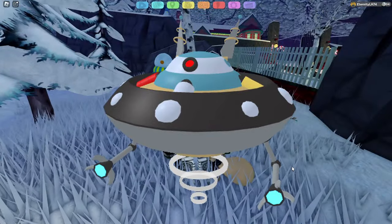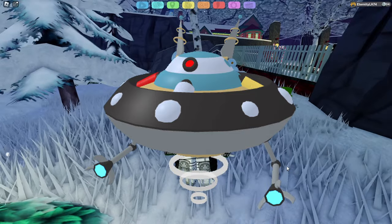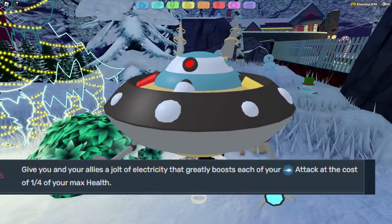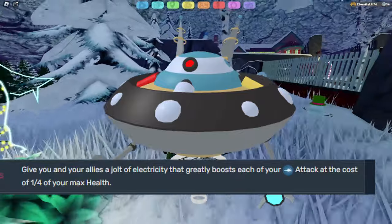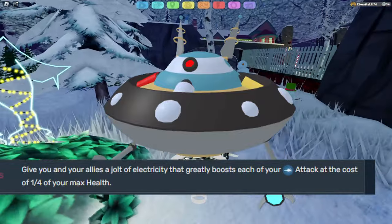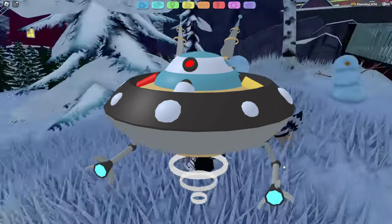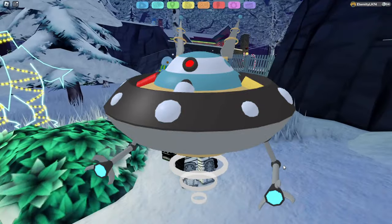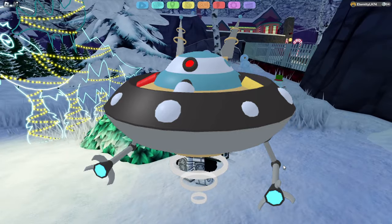For Gardrone, it has a pretty good ranged attack stat and it also has access to this move called Jumpstart, which boosts you and your allies' ranged attack and speed for like two stages, but it does take a bit of your health away. That may be a bit of a problem as Gardrone is a bit frail, but it is going to be super useful to have those buffs when you are attacking an extremely strong Lumion.